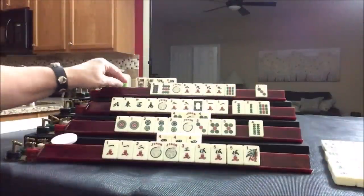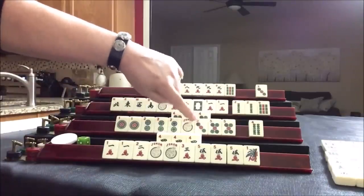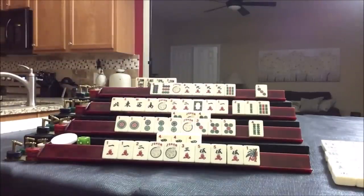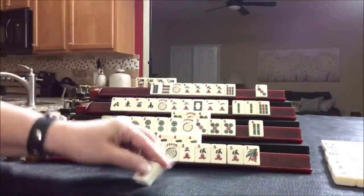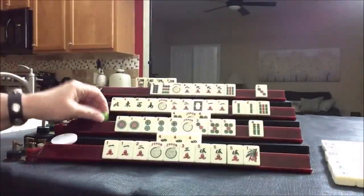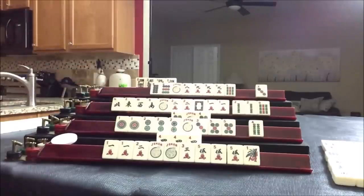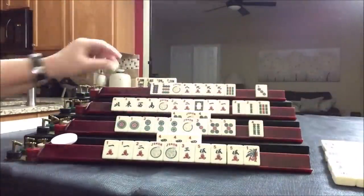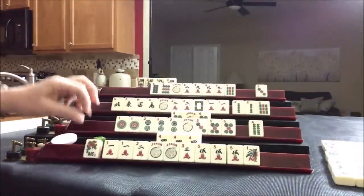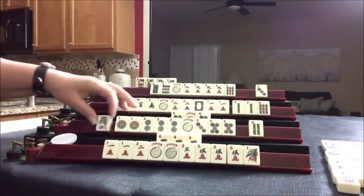Down here it's this player's turn. This player needs a kong, so they're not ready for it. North. South, seven crack. South. Six crack. Flower. Flower.